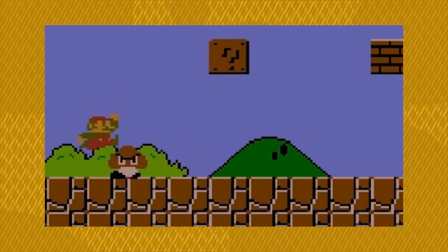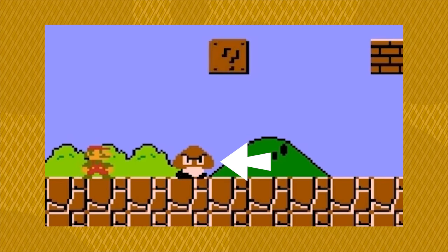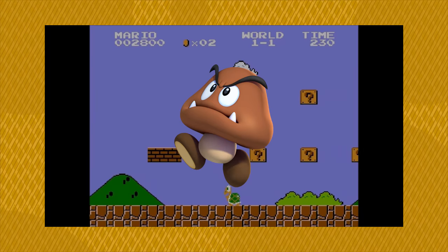What is it about the Goomba that tells us that it's a threat? Those cartoonish angry eyebrows aren't exactly friendly looking, and the fact that the Goomba is moving towards the player does suggest opposition. In the later games, they would further reinforce its hostility by adding fangs to the design — a pretty goofy but effective touch.